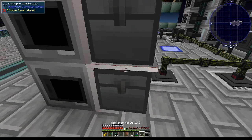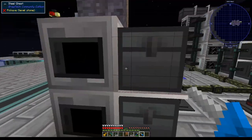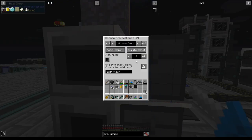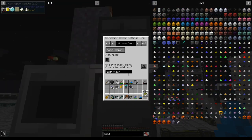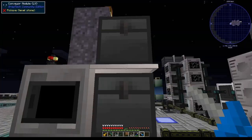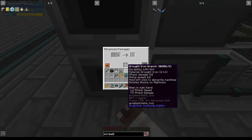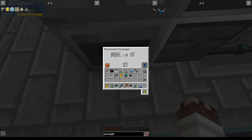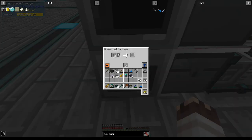I'll conveyor out of this steel chest with an item filter set to dust tiny on a blacklist. This LV robot arm will still work for our purposes because we only need to supply 4 for dust small. Don't forget to blacklist your conveyor up here on dust small. Now we'll set this to insert and see if the magic happens. Things would have happened if I had put the correct programmable circuit in. Now something should happen — yes!